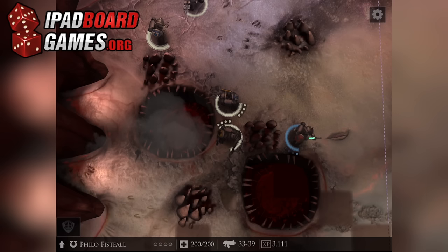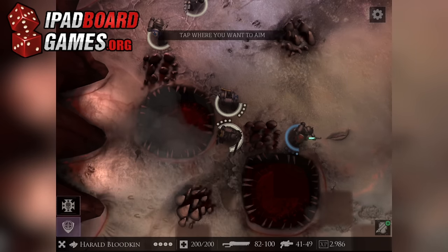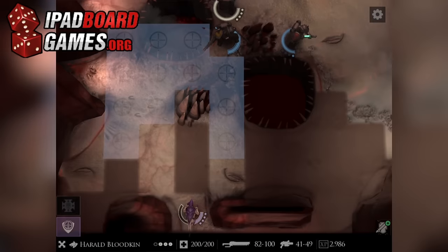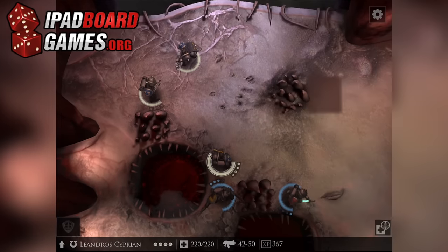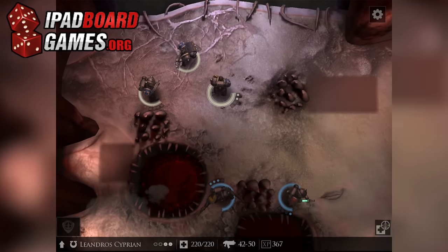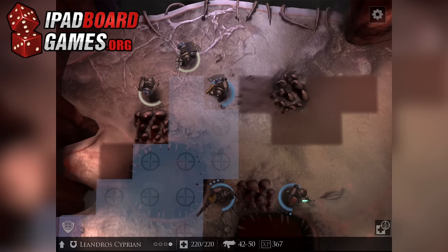A fully interactive tutorial exists, and it's also fully skippable if you like dying. Each of the four missions of the tutorial introduces different core concepts via pop-up messages that reveal the basics without holding your hand or getting in the way. Controls are also pretty intuitive, but would an undo button really be that much to ask?